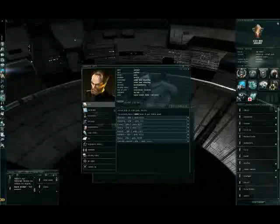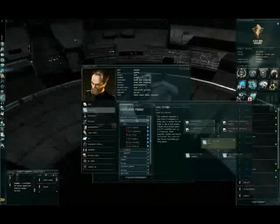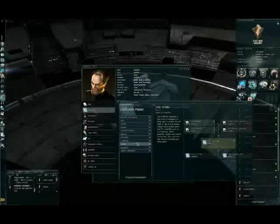Let's move on to the certification planner. Using the certification planner, you can plan what skills you will be training and for what purpose — for example, to have a specialization in missiles or something like that. It just makes planning what skills to train easier.